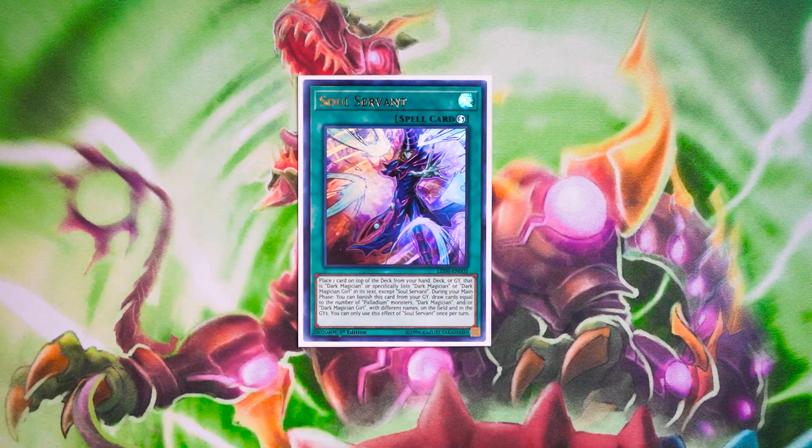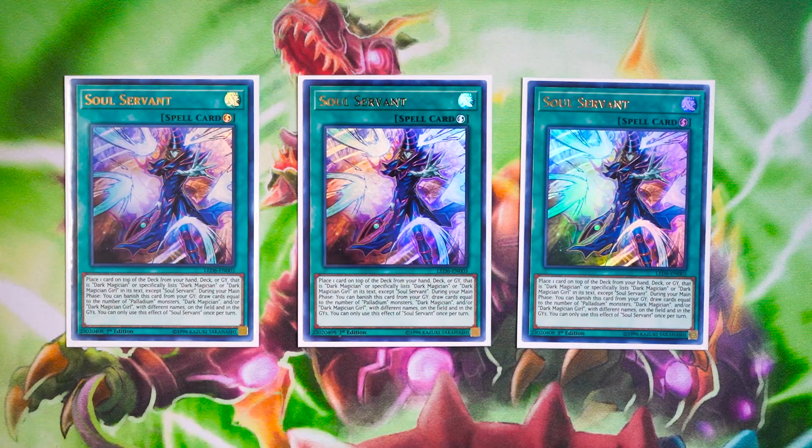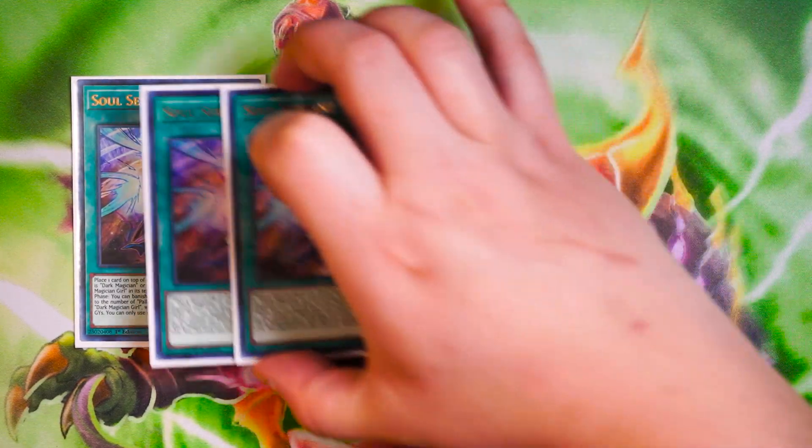Your Pot of Greed, Soul Servant, is really great. It stacks any Dark Magician-type card directly to the top of your deck, and you can banish it from your graveyard. Depending on the amount of Dark Magician or Dark Magician Girl in the grave, you draw X amount of cards. If you have one Dark Magician in the graveyard, you draw one. If you have Dark Magician and Dark Magician Girl in the grave, you draw two — which is insane.